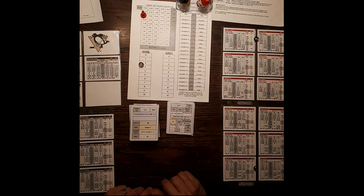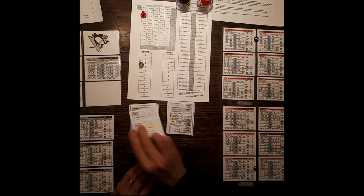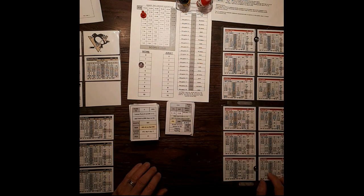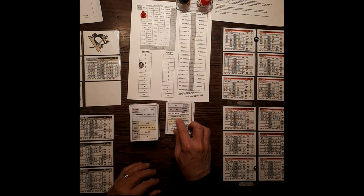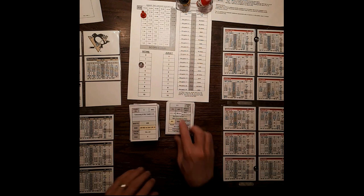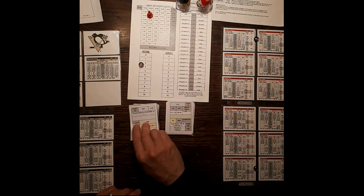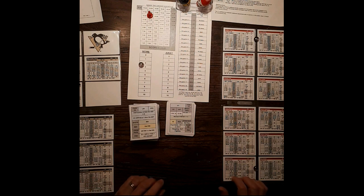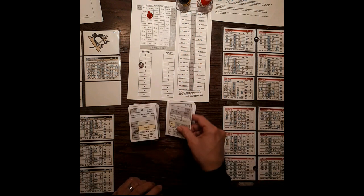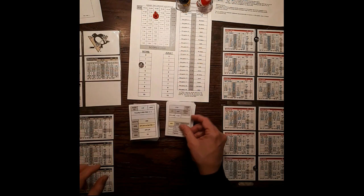Pass to left defense — Lidstrom, dump in at center defense is 6, nope. Pass to left defense — Lidstrom makes an AST pass to Draper, SH3. Blocked at left defense — Orpik is 5, so it's blocked. Loose puck — visitor right wing, Maltby gets it for Detroit. Pass to left wing — Cleary, SH3, held by Fleury. About 5 minutes gone in the period.